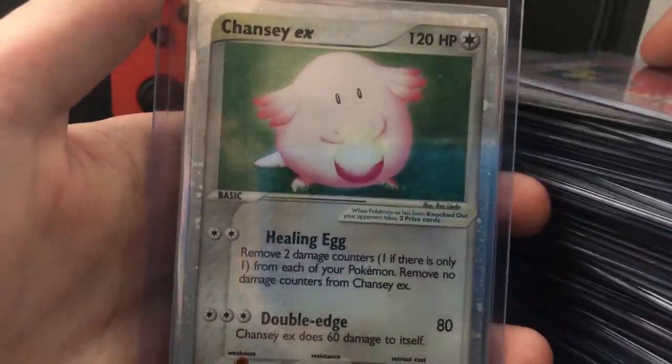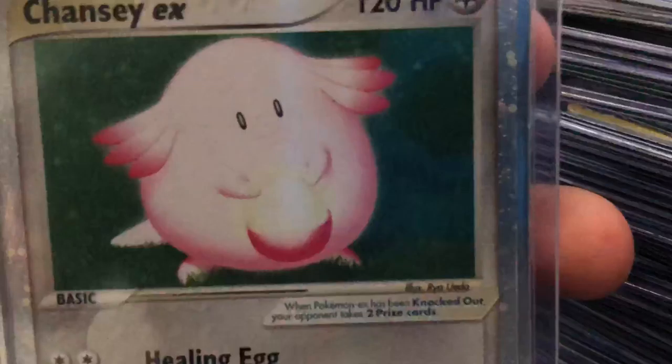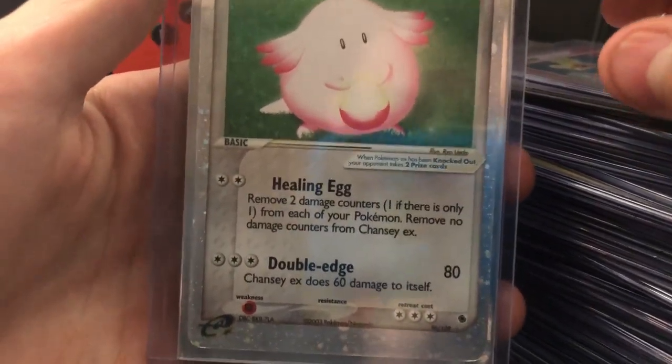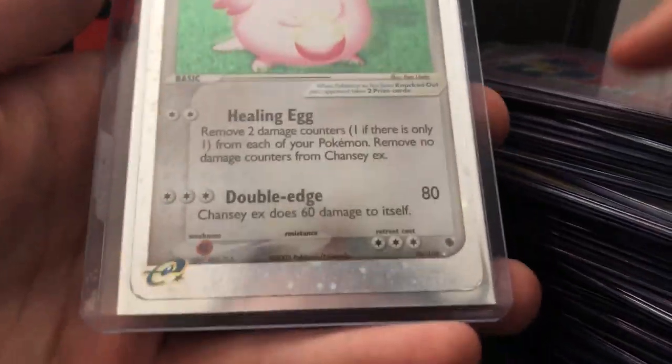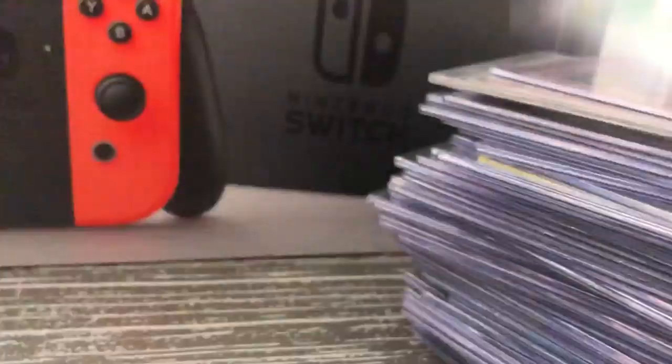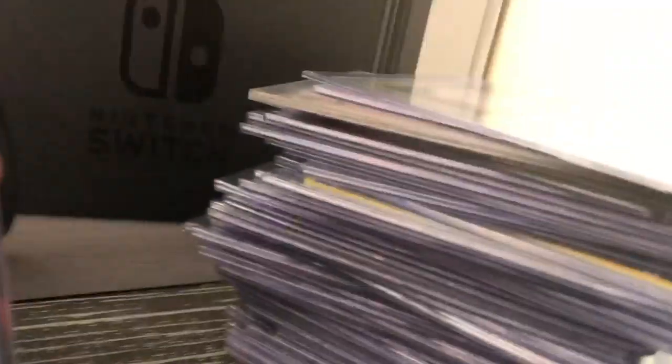A Chansey EX — the green, the grass, the artwork is just beautiful. I like this one even though it does like 60 damage to itself. It might have the e-reader in it, but I don't know — don't quote me on that.